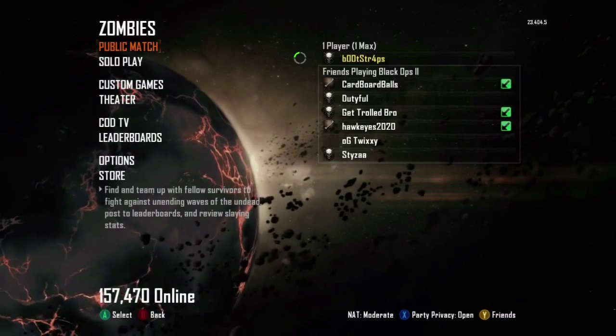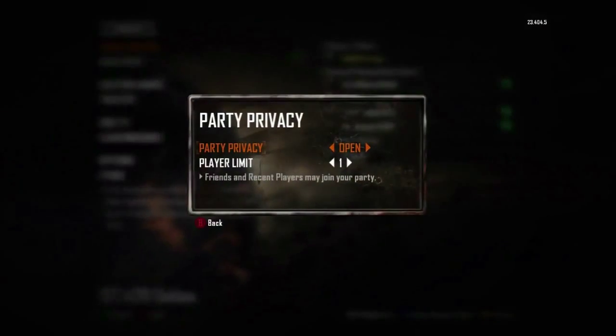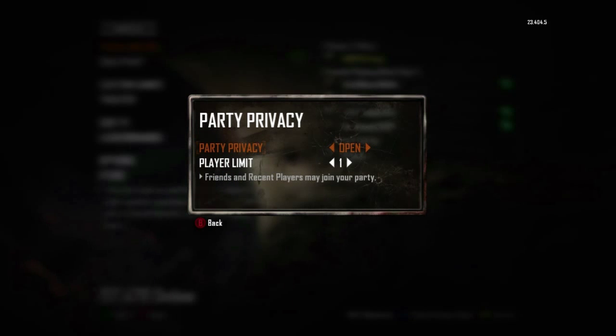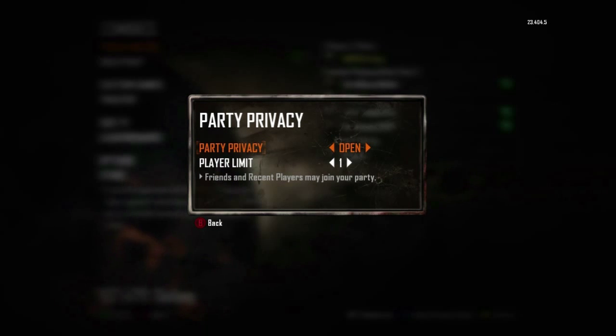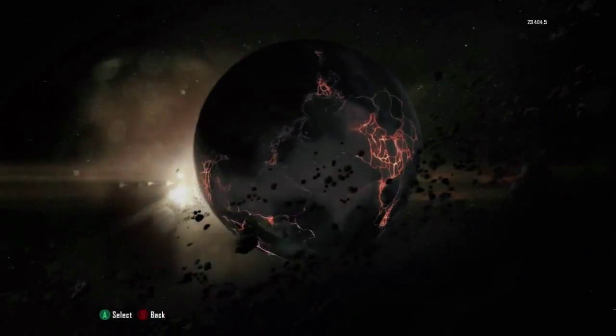To do this glitch you are going to need two controllers, and while in the lobby you want to check your party privacy — be sure that it is set to open and there is a player limit of one. Once you've done that, go down to custom games and choose the map Transit.